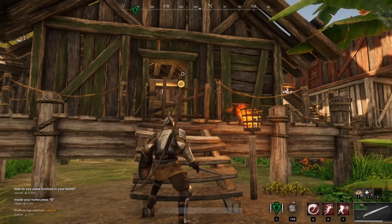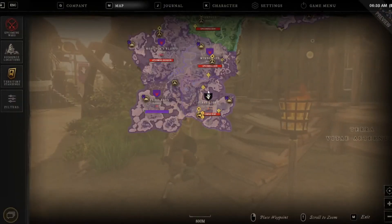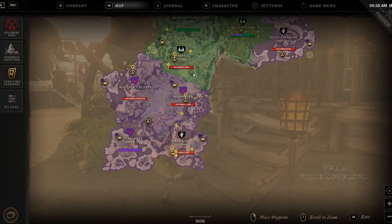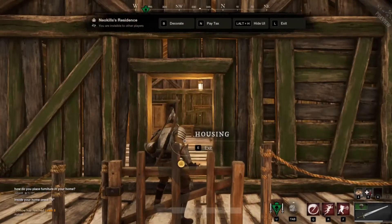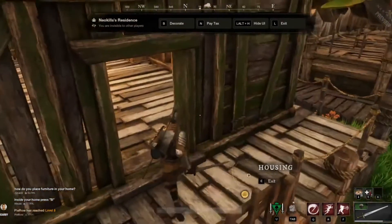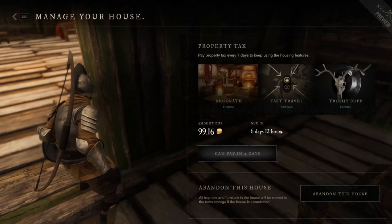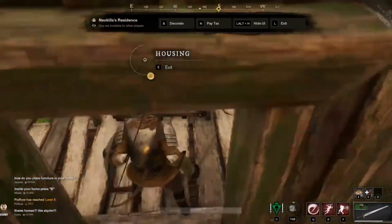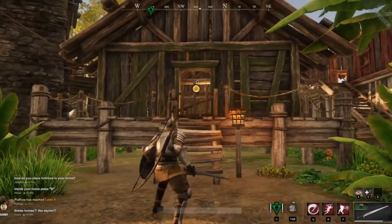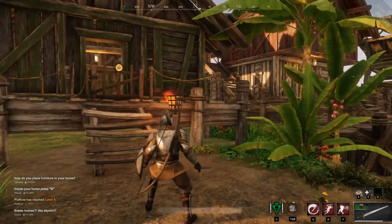Another thing about housing is you will never lose your house even if the territory changes owners or another faction or company takes over — you will not lose your house. The only way you will lose the perks is if you miss your taxes and don't pay them. As you can see, I owe about 100 gold once a week right now. That is the only way you would lose your benefits, and you will get them back as soon as you pay your taxes on the property.